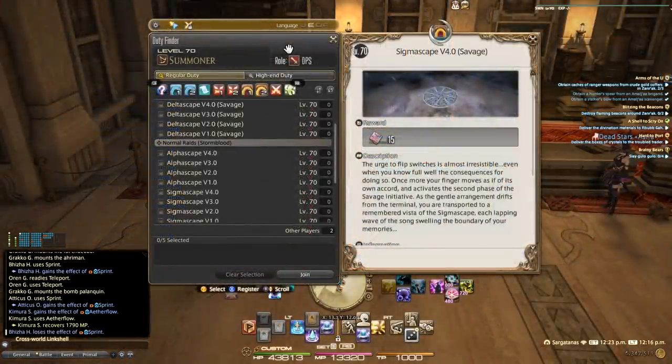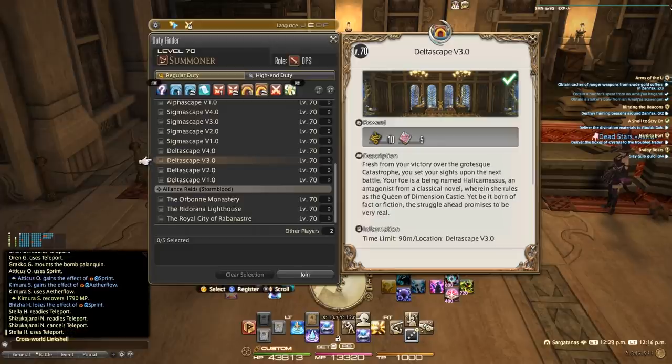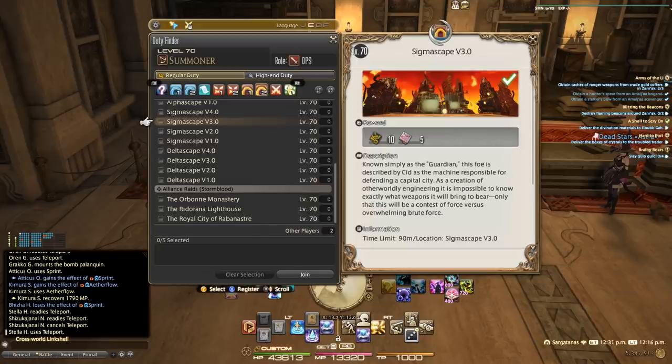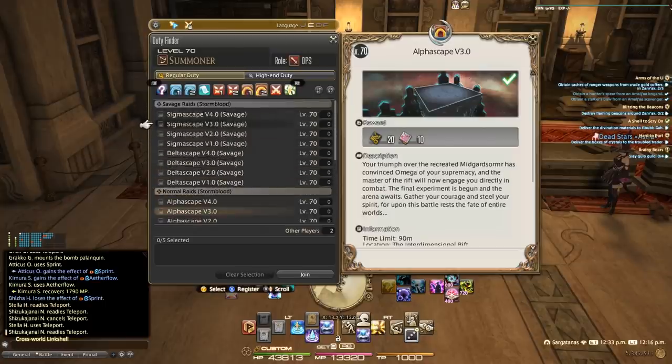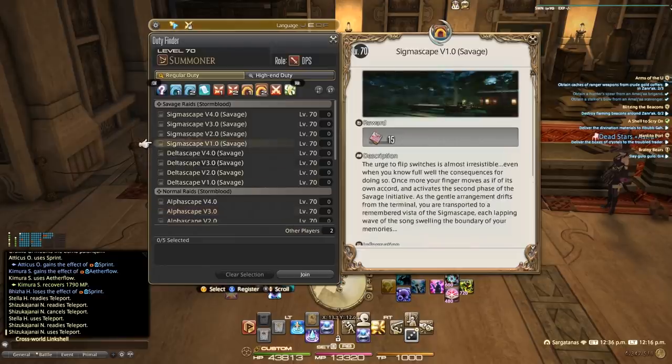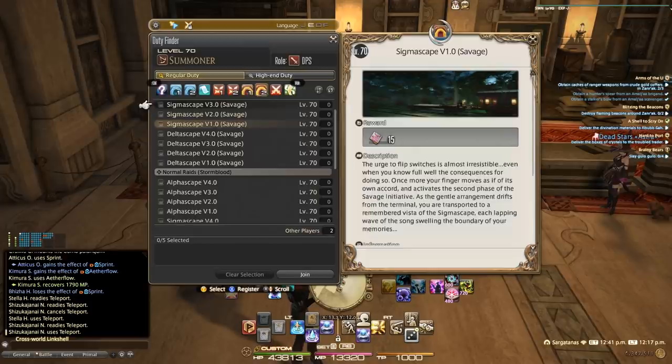Now let's talk about the raid scene. You have Alphascape, Sigmascape, and Deltascape. From the Deltascape you're going to see 320 gear drop — there's no weekly lockout on it anymore. From the Sigmascape you'll see 350 gear, and from the Alphascape 380 gear. There is a Savage equivalent of each, and those Savages drop gear at higher levels: Deltascape Savage drops 340, Sigmascape Savage drops 370, and Alphascape Savage drops 400, with the weapon at 405.